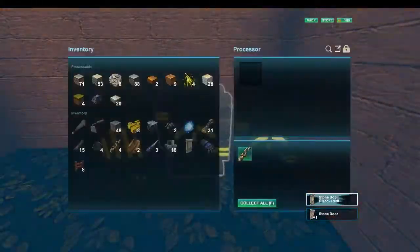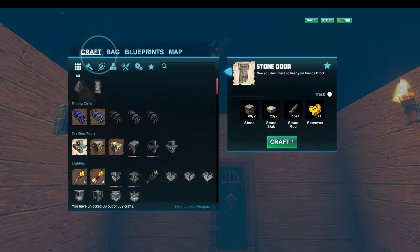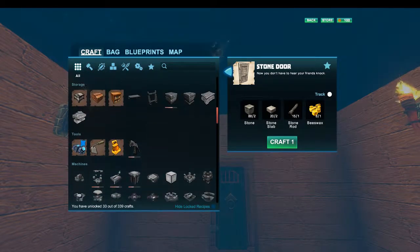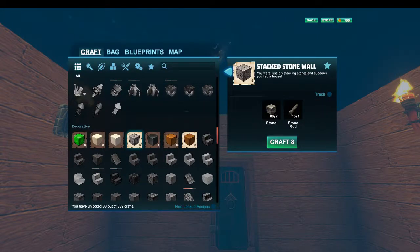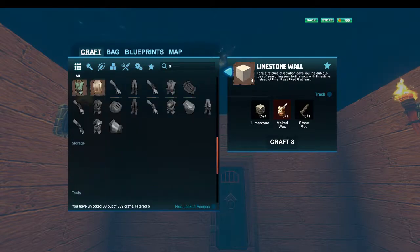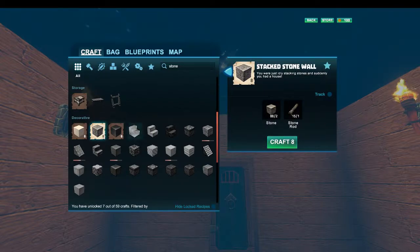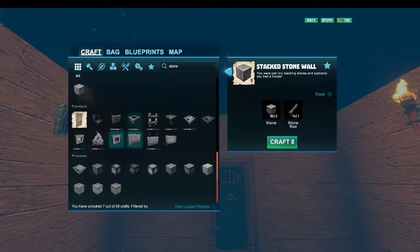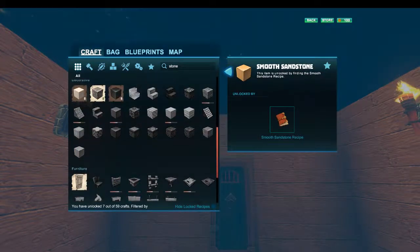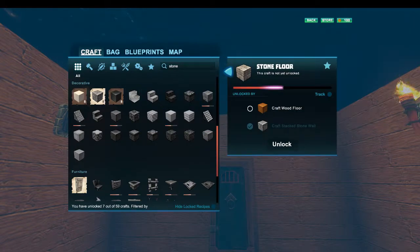Good job, English Muffin. Where's the stone flooring? I don't know if we know that one yet. Stone wall - let's craft one of those, because if you craft one of those you probably learn stone floor. Smooth stone, smooth sandstone. Stone flooring - no, we need to craft wooden floors first.